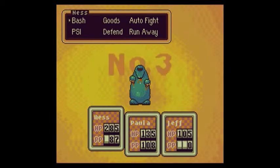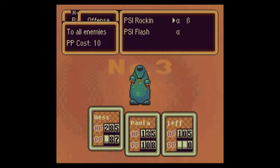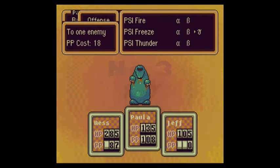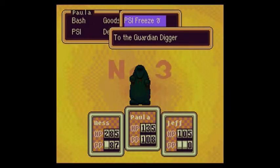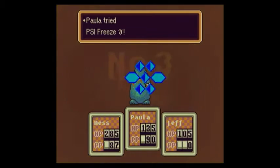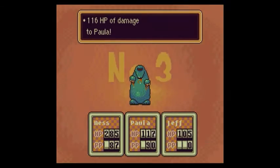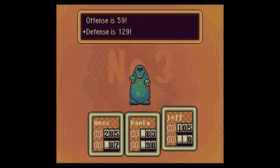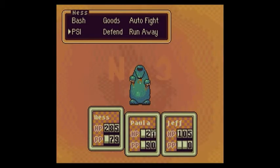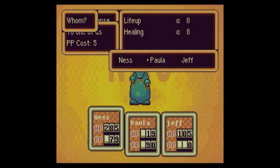Right off the bat, the Guardian Digger is going to put a PSI Shield up. What I highly recommend is to have Ness use a PSI Flash on it, then have Paula use PSI Freeze Gamma, and Jeff will spy on him. I highly recommend you wait to come here until Paula is level 31 so that she has access to PSI Freeze Gamma. Otherwise, this boss fight is going to be a pain — there's no denying that. As you can tell, he does an insane amount of damage.